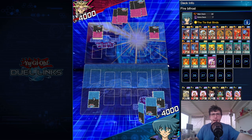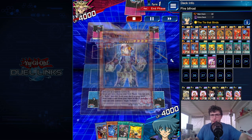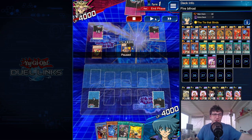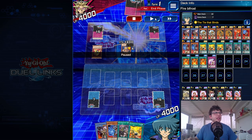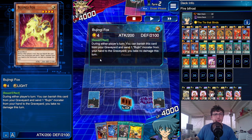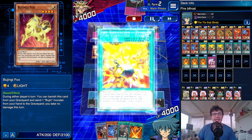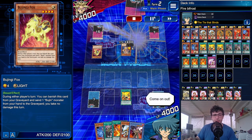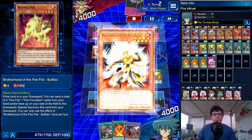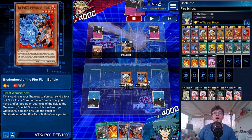Second replay — interrupting a four-win streak and a rank up, so I felt a bit sorry, but we gotta do what we gotta do. The opponent is on Bujin — an interesting deck I'd play if I had the cards. Perfect opening with Bujin Yamato, sending Bujingi Fox to prevent the OTK. My play: Tanky to search Elon, then Elon sends Tanky to the grave to summon Buffalo, then Elon's second effect searches Helland.